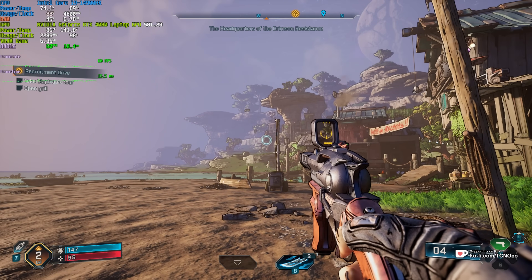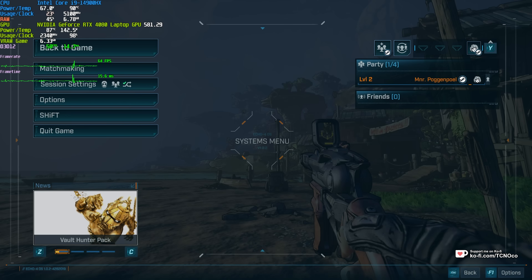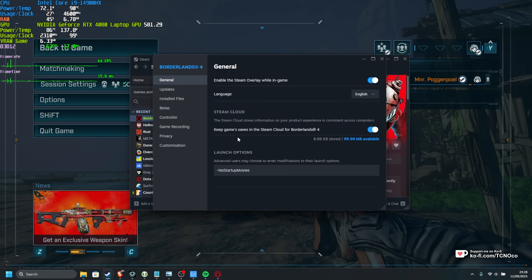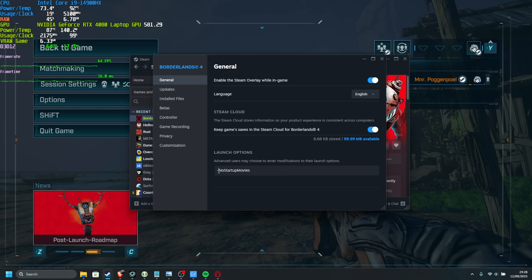Once you've done that, before you actually launch the game, I'd also recommend inside Steam or wherever you own it, simply right-click the game, choose Properties, and under general launch options, add the launch options shown below. This one is just -NoStartupMovies to skip the intro whenever you boot up the game.